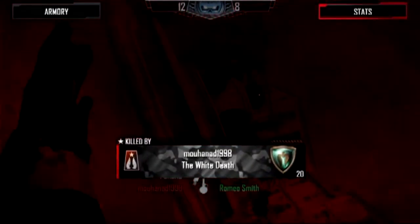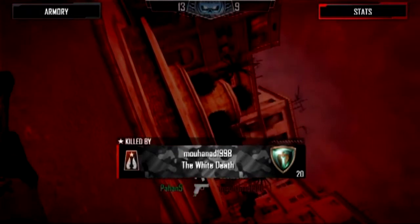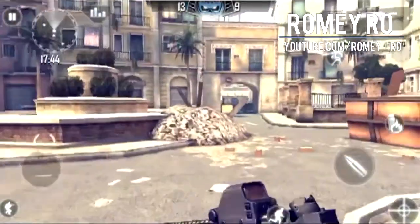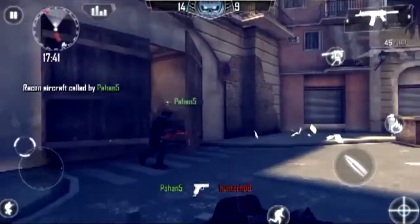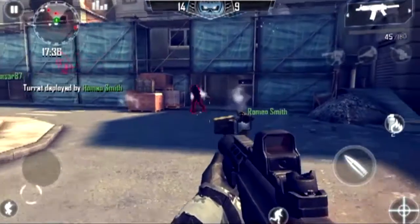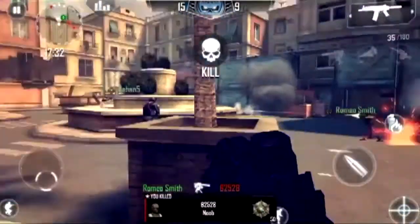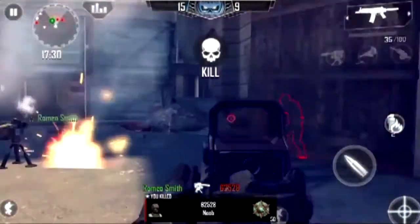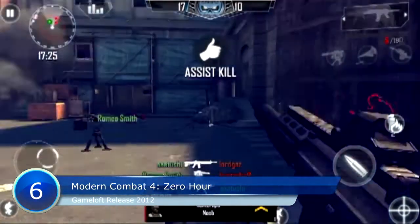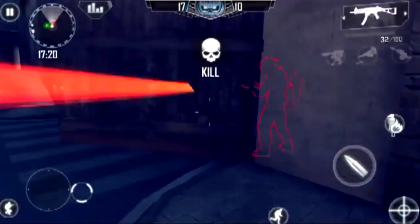Drag on the left side of the screen to get a virtual thumbstick that controls forward-backward walking and side-to-side strafing. Use the right side of the screen to aim and look — this area also has buttons to fire, lob grenades and use the scope. You can hit the attack button and continue dragging your thumb around to sweep your field of fire, making it possible to take out multiple enemies. The game defaults to aggressive auto-aim, which is unsportsmanlike but very hard to play without.